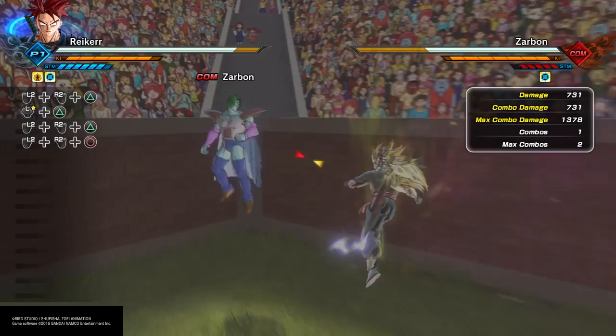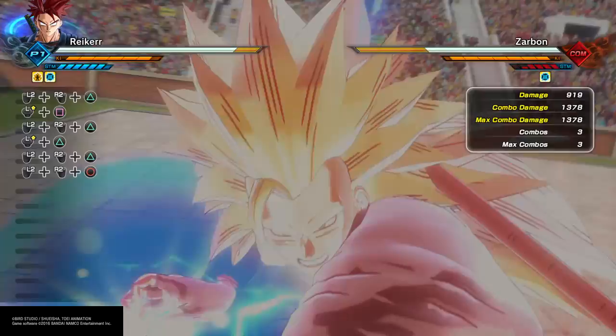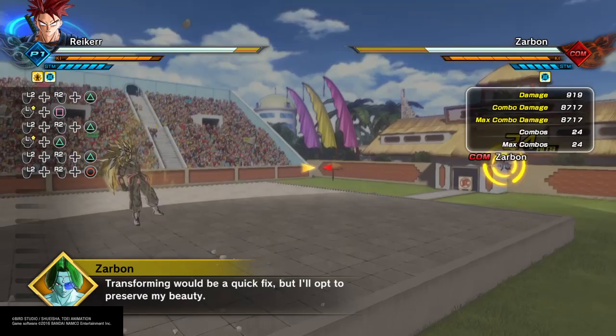And now here's what happens when you use the up box stamina break. And there you go — that's the proper execution of the x20 Kaioken Kamehameha.